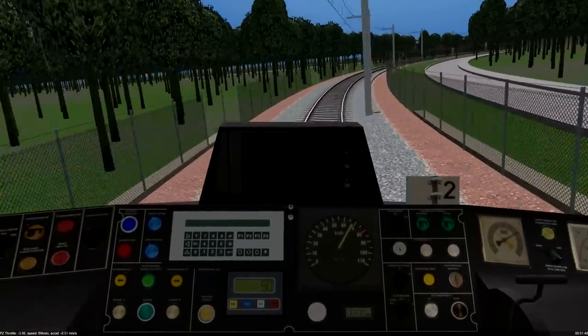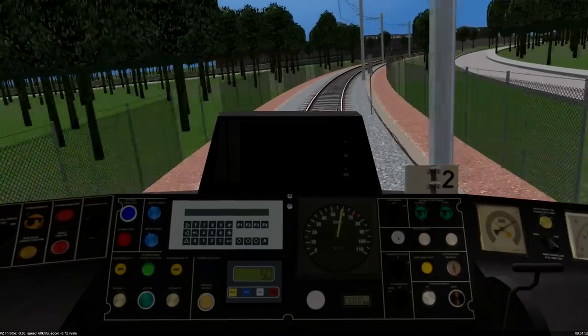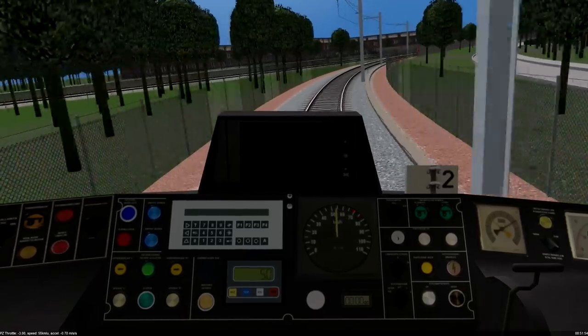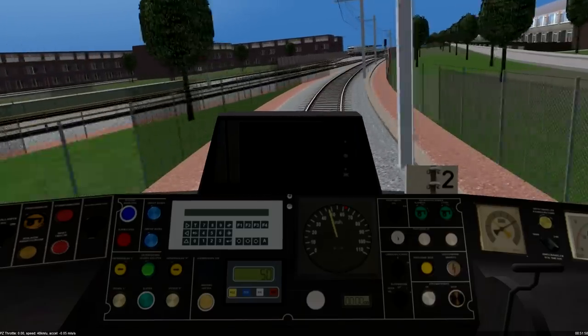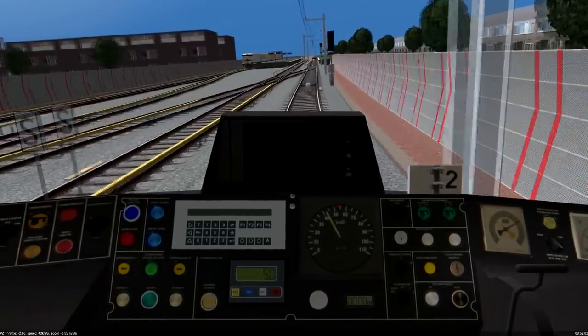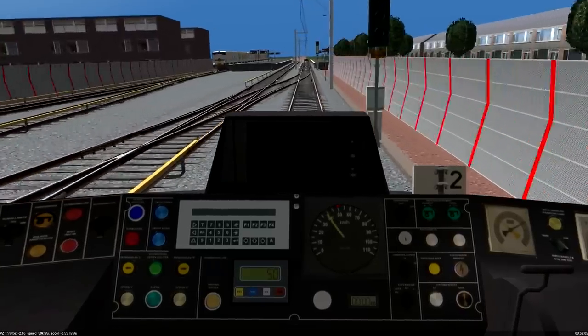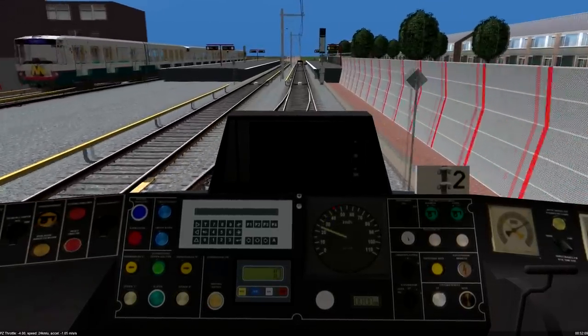Alright, it's a station sign, so I bet it's just slowing down. Wants me to be going 50. Oops. Coasting here. You want to go very slow — I'm alright with 10 kilometers an hour through here I think. Yes, I'm right.